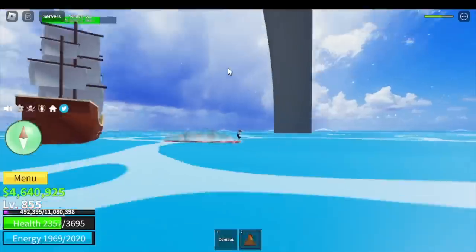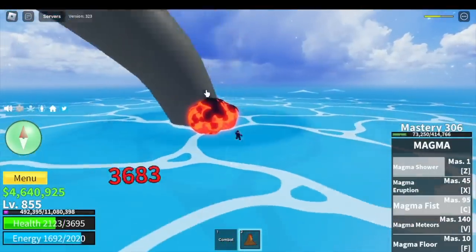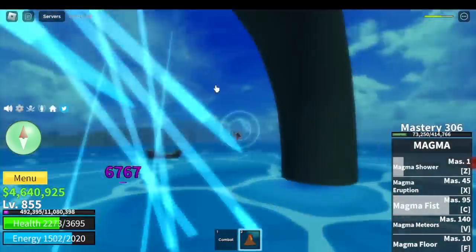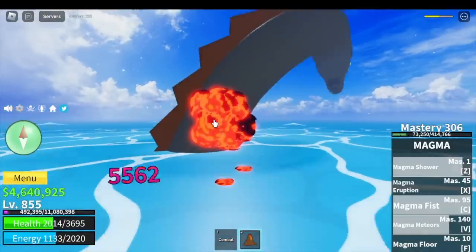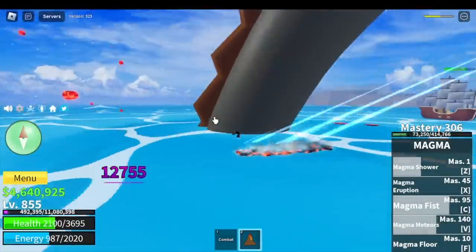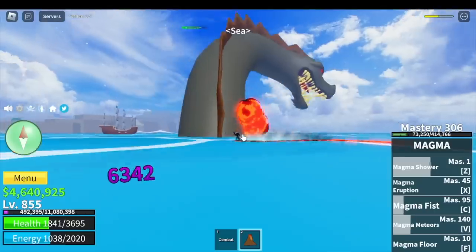Now I think we are ready to defeat the Sea Beast, because we have more defense or HP now. Make sure to position higher or jump higher every time you use your skills. Just in case you get hit by the laser, you can react fast and jump off the water.